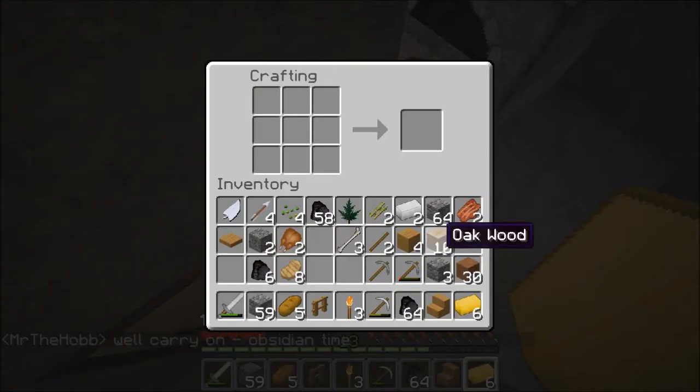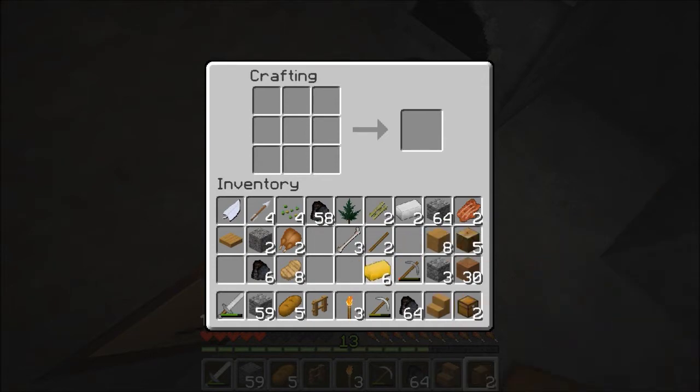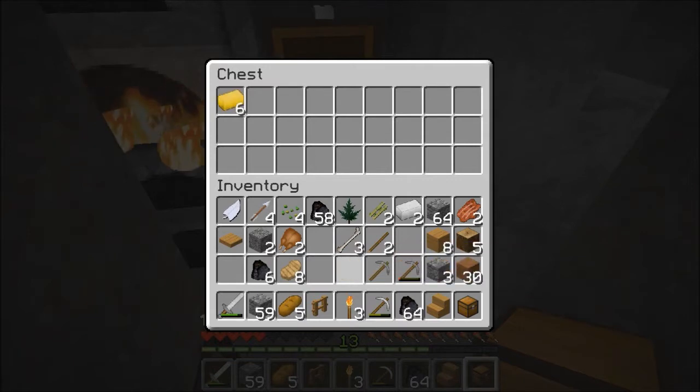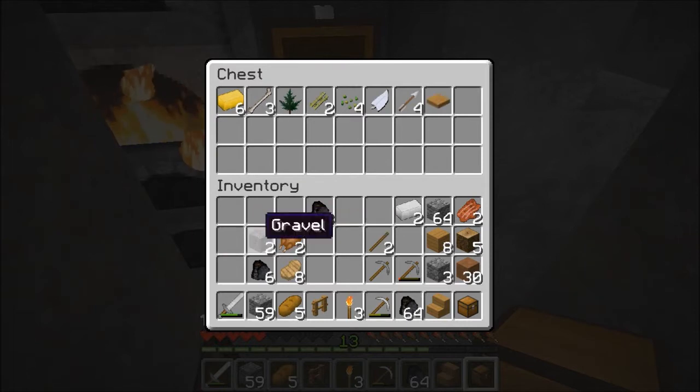I've got enough wood. I won't use all of it, I'll grab a bunch. Let's make a double chest here, and then we will store a couple of things. Let's put that in, get rid of that, get rid of that. That's not enough for paper. Seeds, feathers, no arrows yet. Let's clean up the inventory.